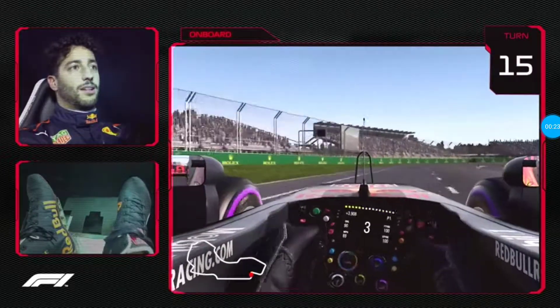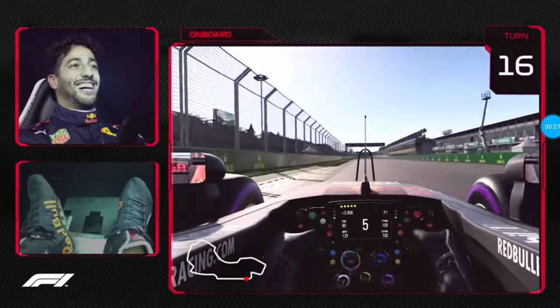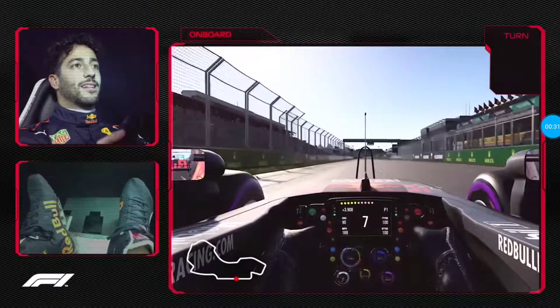Ladies and gents, I am that good-looking kid from Australia, Daniel Ricciardo. I am going to take you around a lap of my home race, Albert Park.